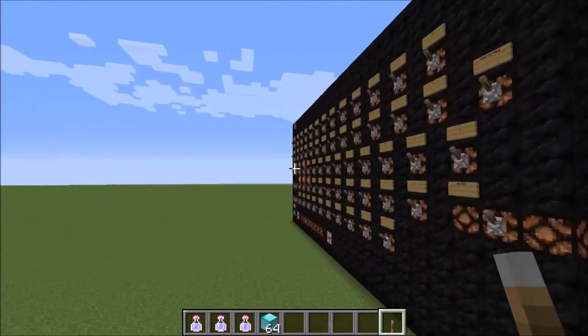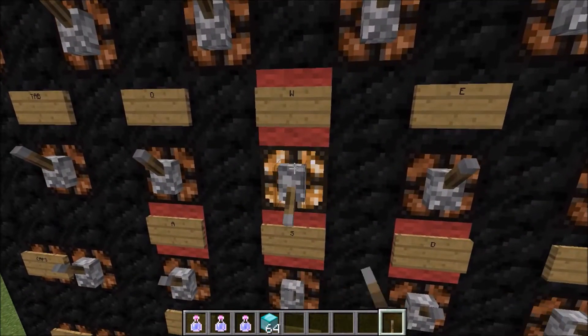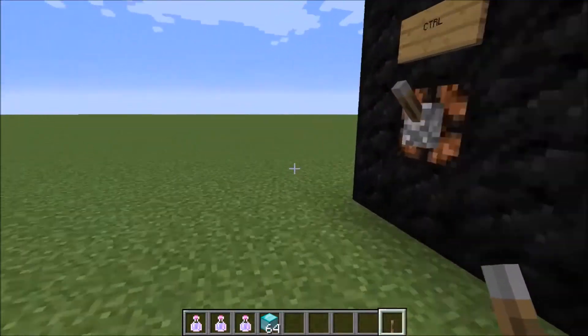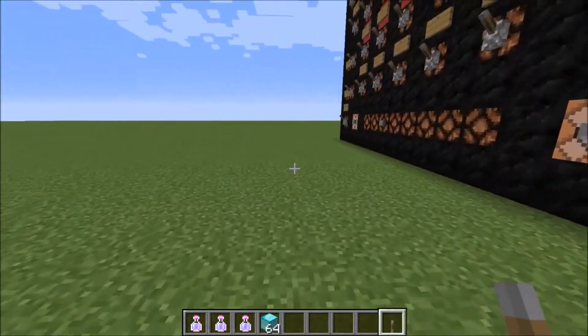To move forward, backwards, and side to side, you use W, A, S, D. W is to move forward like this, and if you double-tap W you're gonna go faster — you're gonna run. The best way to run is to run and jump.